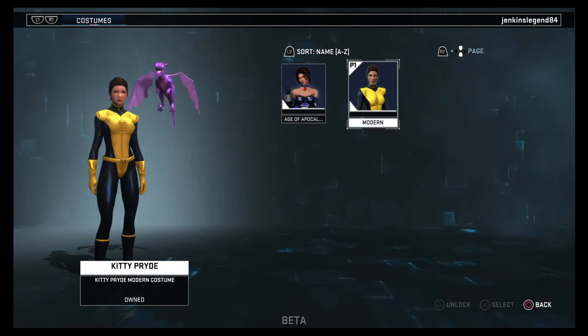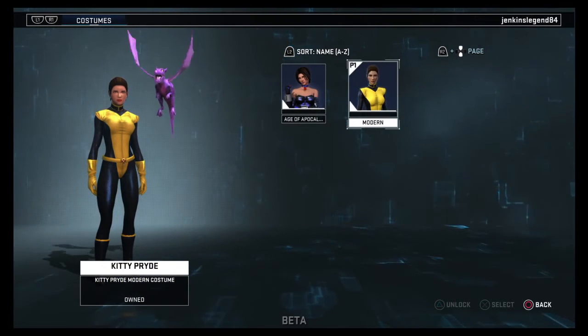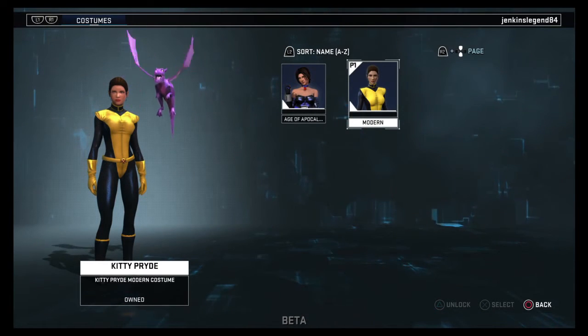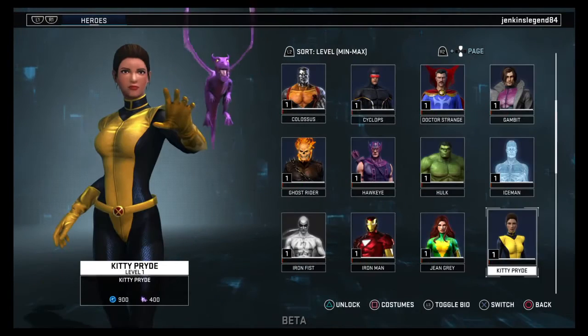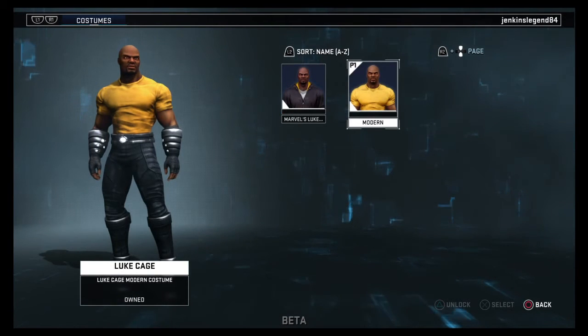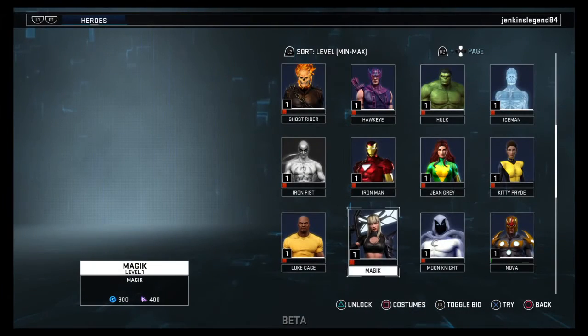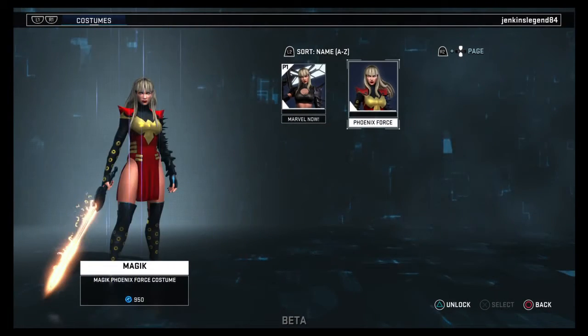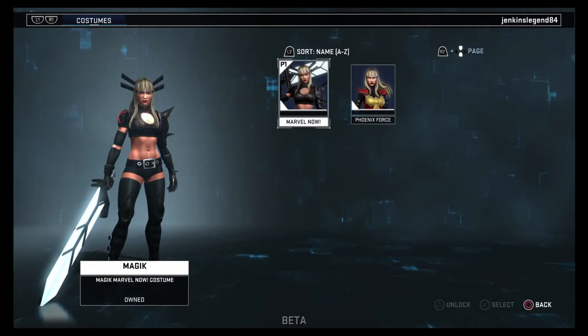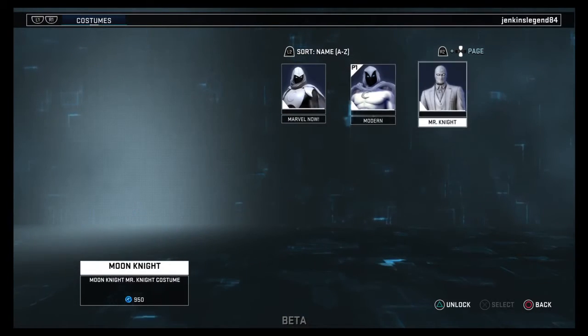Kitty Pryde has her Age of Apocalypse outfit - not sure I remember her being in Age of Apocalypse. We have Luke Cage with his modern and his Netflix outfit. Psylocke has her Phoenix Force and her Marvel Now costumes.